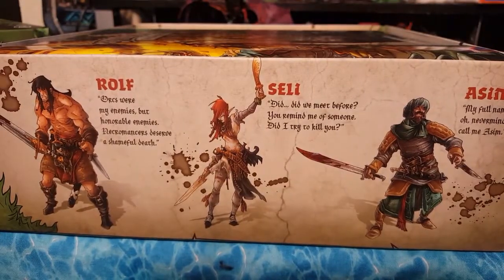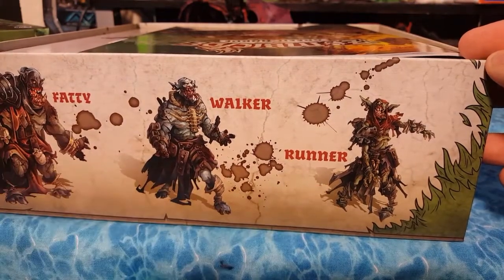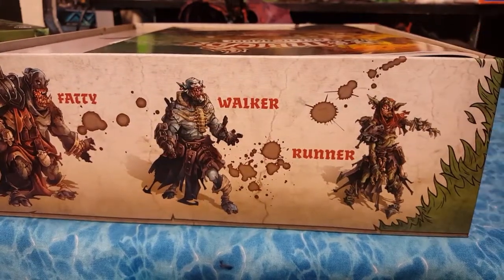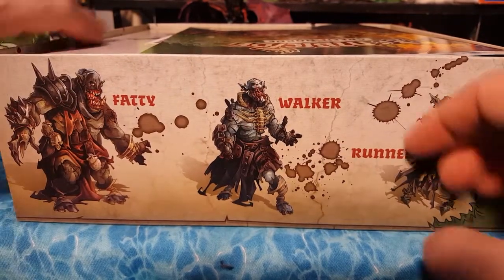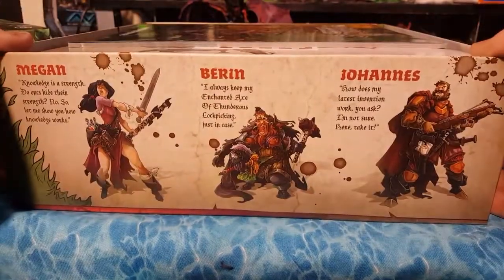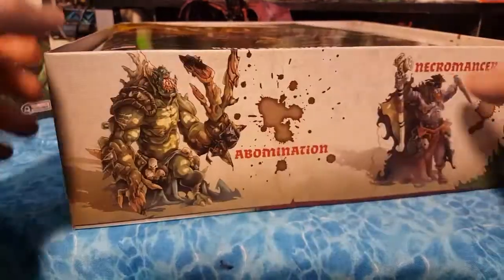We have some of the heroes listed on the box: Fatty, Walker, Runner. That's basically what you need to know. The difference with this Zombicide game is these are all orcs and goblins, comparing to the Zombicide humans from the earlier edition called Black Plague.